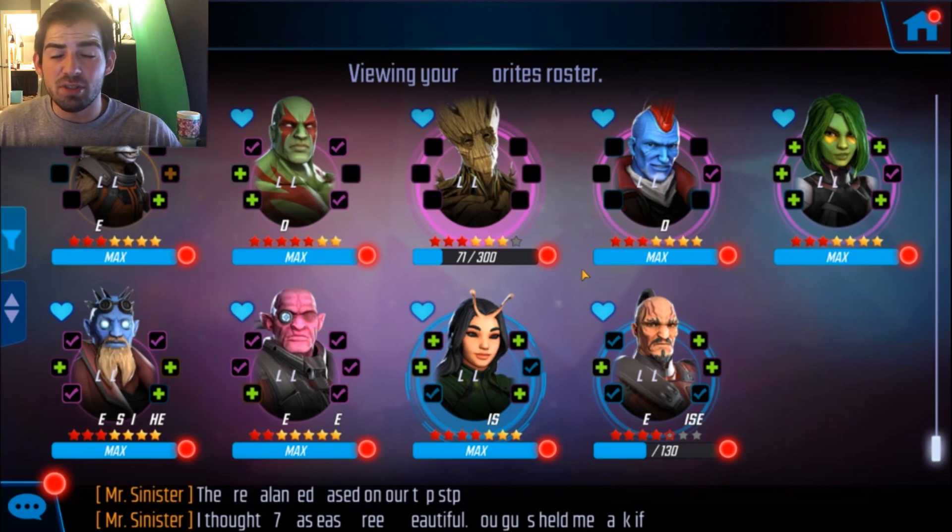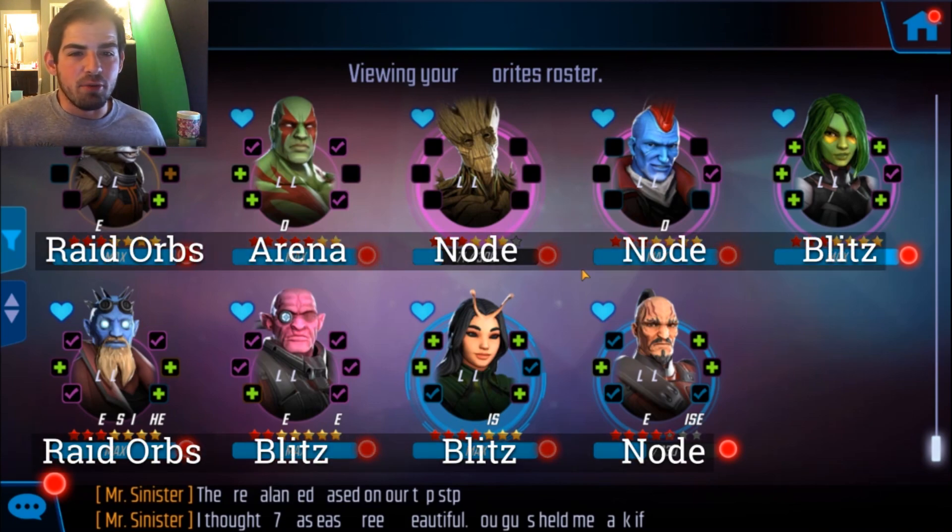You can get Drax from the Arena Store, though my recommendations are not the best characters — the best characters are obviously Drax, Groot, Rocket, Mantis, and maybe Gamora or Yondu. But this is just the quickest way. Star-Lord should be one of the first Legendaries you unlock because it's pretty easy to get these characters. Groot is in a node, Ravager Bruiser is in a node, and Yondu is in one node.